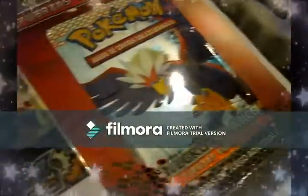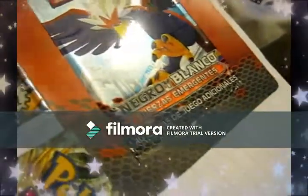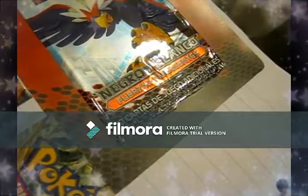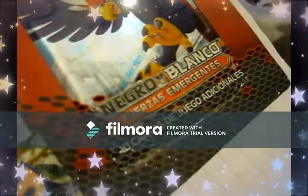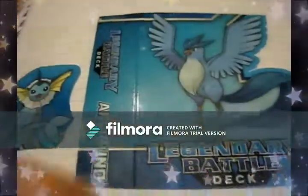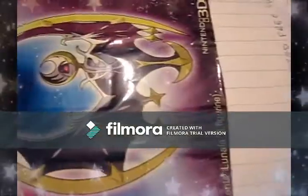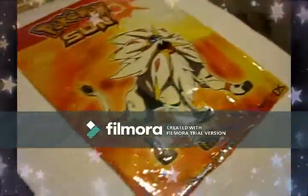We got some more Steam Siege, and a different-languaged Black and White Emerging Powers - I can't read that, so I'm guessing that's what it means. Then we've got Evolutions. There's your Battle Decks, all of them. That's some cutouts.